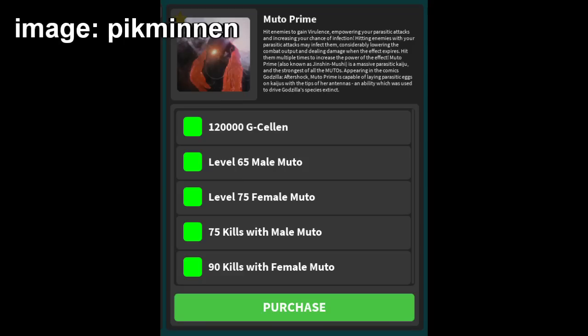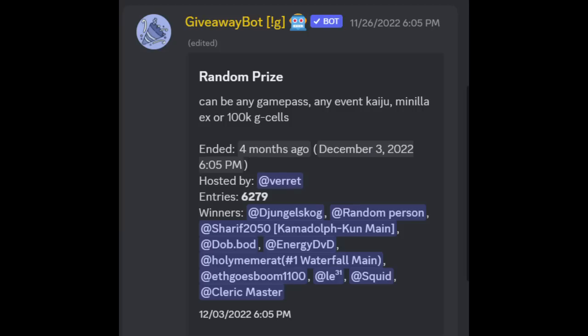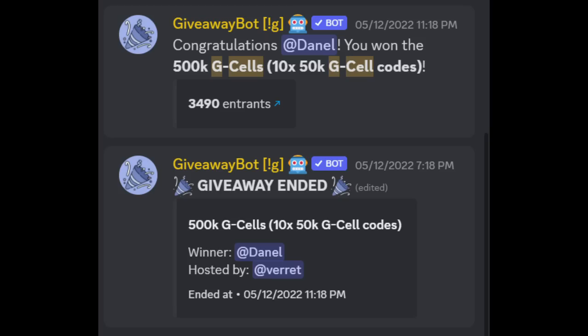Back to the video. The first requirement: 120,000 G-Cells. You can get all of that for free by winning G-Cell giveaways like these, featuring giveaways with 100,000 G-Cells as well as 500,000 G-Cells in the form of 10,000 G-Cell codes.